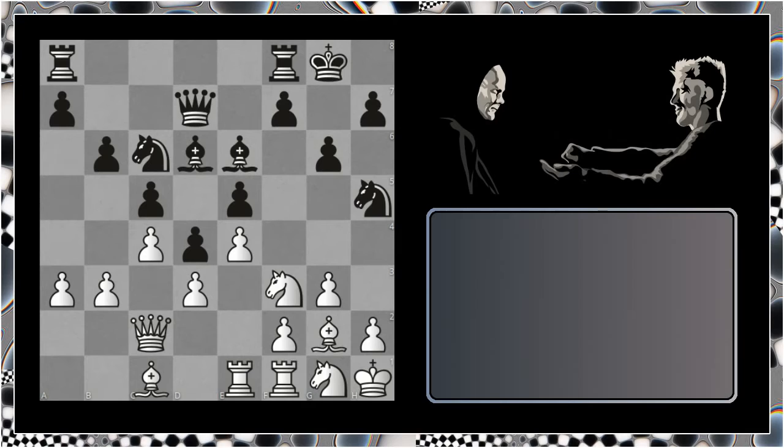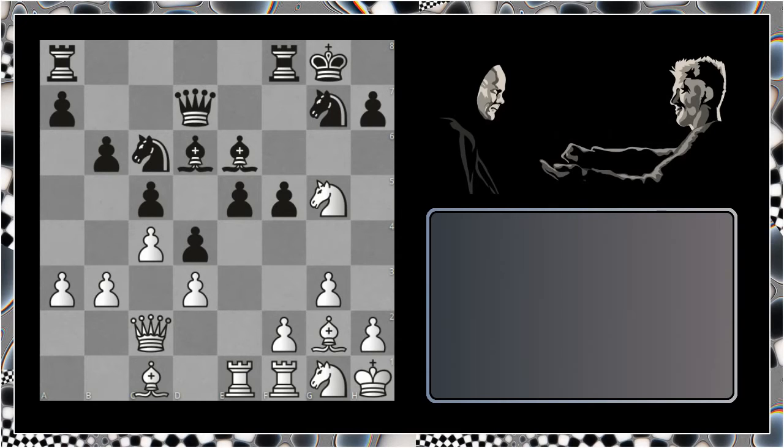What happens if Black plays an immediate f5? We have g-takes. The knight is able to come to g5. You can see that the bishop is attacked, the knight is attacked, and the queen is looking just a little bit overloaded. Even if Black defends the bishop with a move like knight to g7, f4 is coming. The Black position is looking just a little bit suspicious, to say the least.